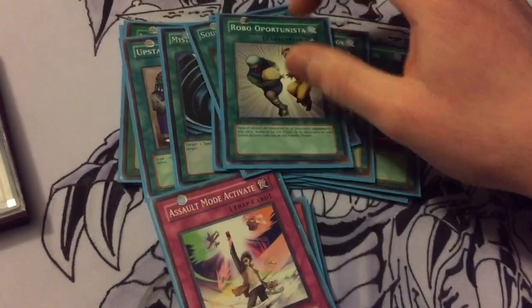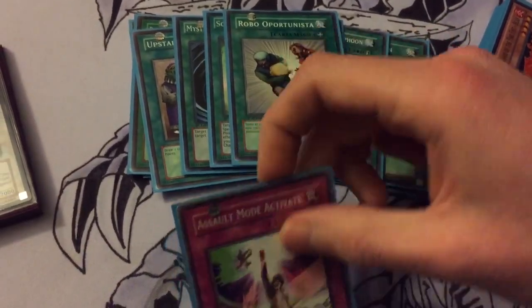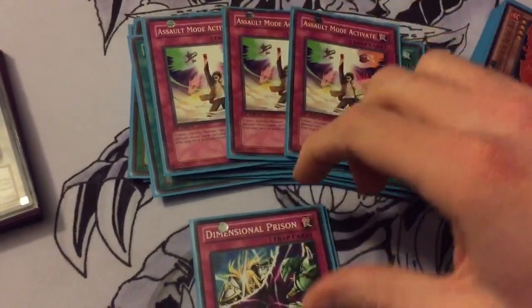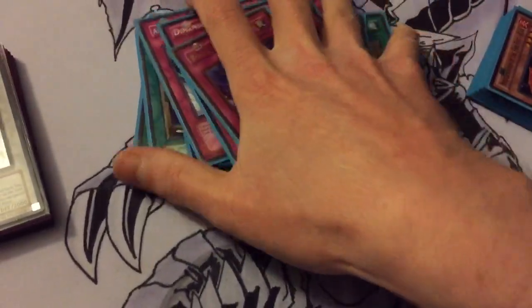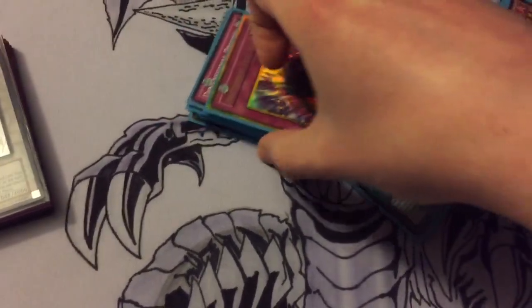One Snatch Steal just because it's pretty decent in here since you're running tuners. Triple Assault Mode Activate so you can always activate it and go off. Double Compulsory Evacuation Device for a little bit of protection, and one Bottomless Trap Hole for a little bit of extra protection. That is it for the main deck.